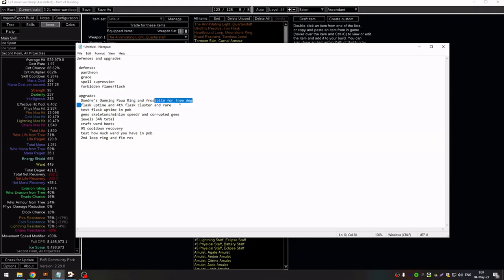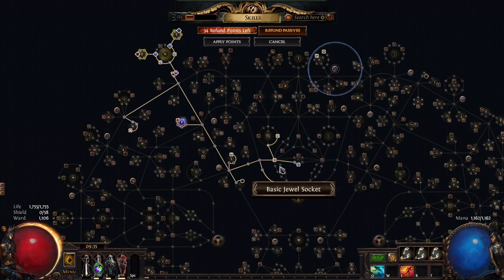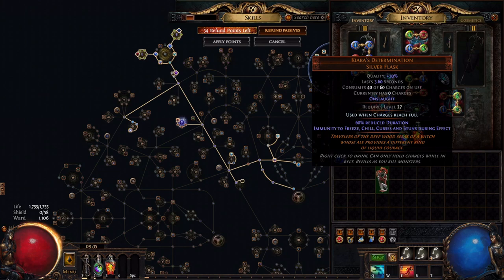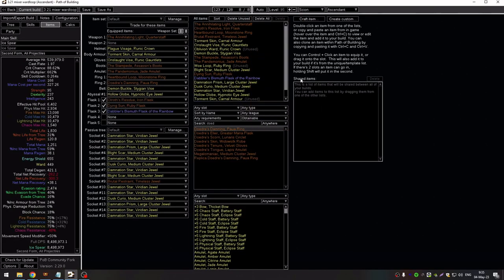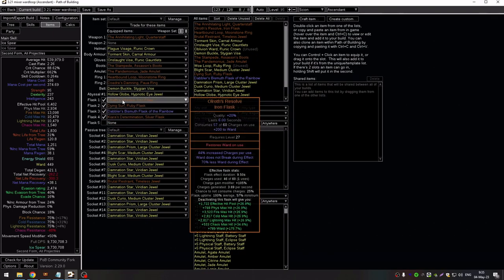The next thing you want to do - on the budget version and also for the regular version of Wardloop - is get 4 flasks and keep all flasks at uptime at least 100% minimum. Here we have 3 flasks, and if we add a fourth one - you can hold Ctrl+C on an item, click 'Add Items', click shared items, and Ctrl+V to paste and add it to the build - we now have 4 flasks but only 57% minimum uptime.